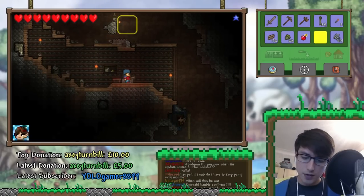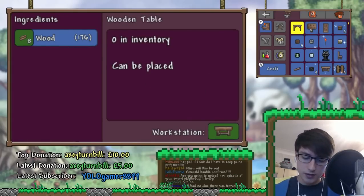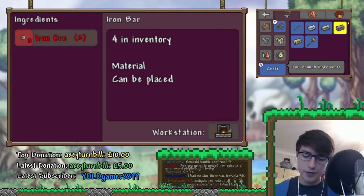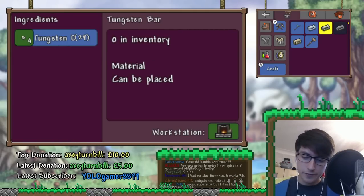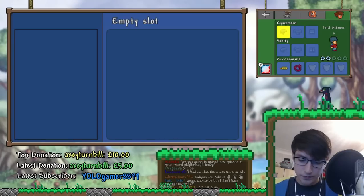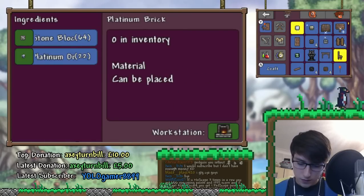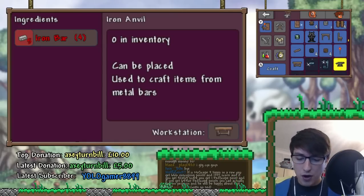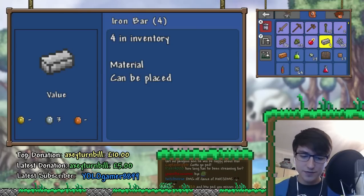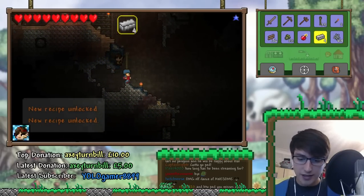Now we can make some iron bars. That's tin — there we go, iron. And that should be enough for the anvil — wait, am I really one bar away? Oh my god, I need a little bit more iron. God dang it, I can't believe it. Are we like one ore off or something? Oh no, I'm going to have to find some iron now.